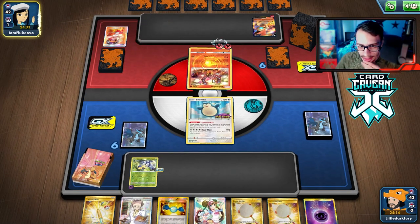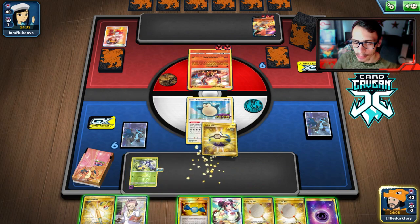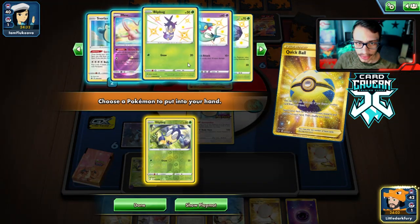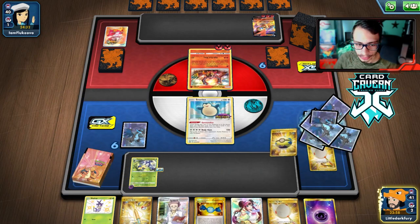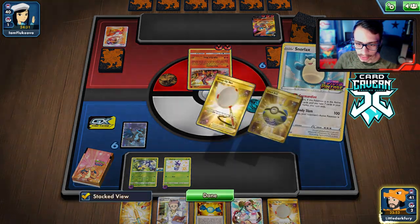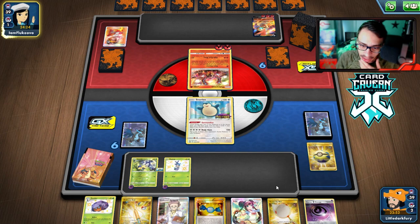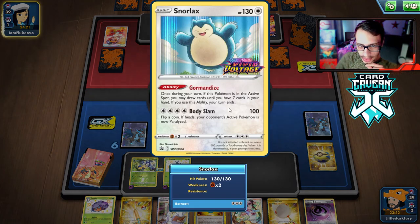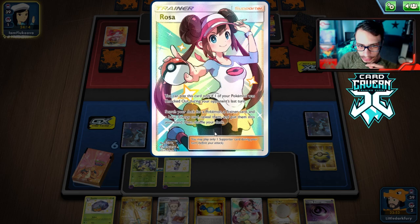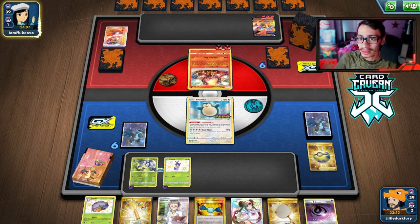Blipbug is going to get knocked out — they definitely have Boss's Orders in hand. There's a Quick Ball that can get us another Blipbug. We have all the Orbeetles and all the Dragapults. We could prize a Dragapult, it is what it is. We got Dottler but didn't get a Triple Energy or Orbeetle — but we got Rosa, which helps if Snorlax gets knocked out. As soon as they take a knockout with Volcanian, we'll Rosa for the Orbeetle and apply some pressure.